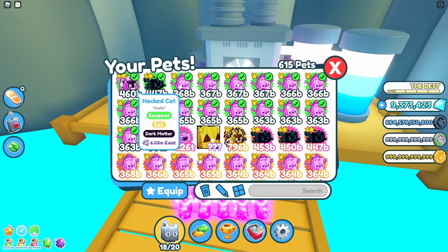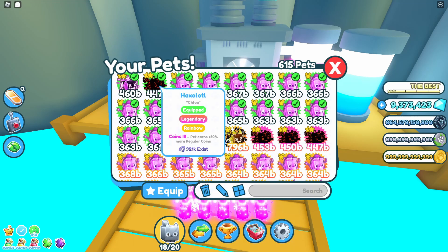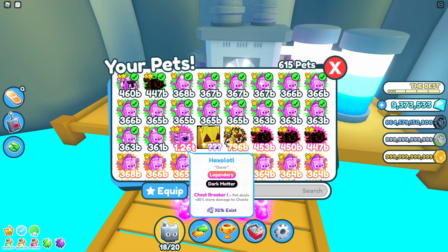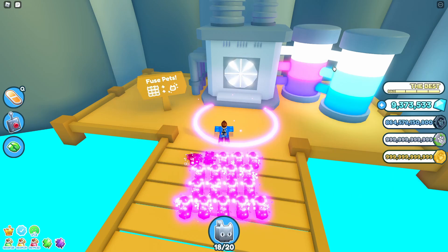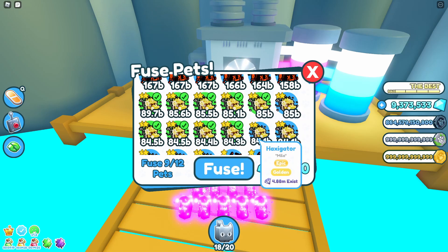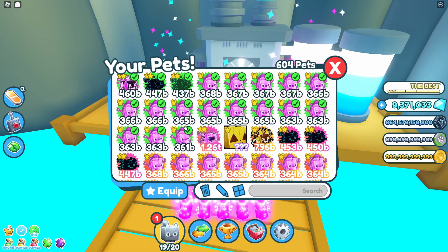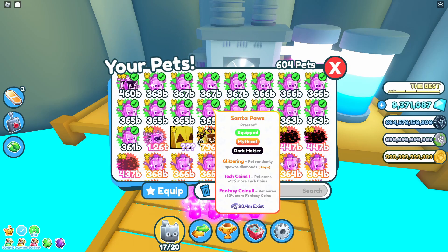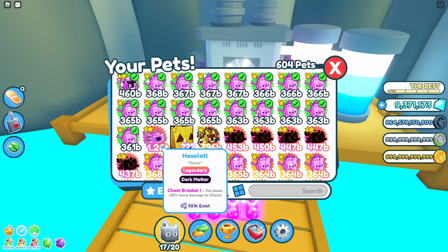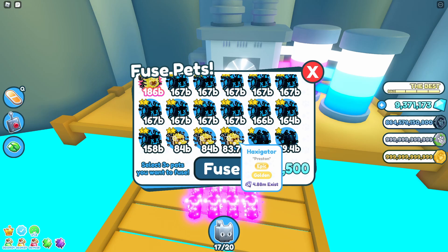If you do get the golden haxigators and combine 12, you get the legendary rainbow haxolotl — I've confirmed this multiple times now. I've got five rainbow haxolotls at the moment. I need just one more to get six, and then I can combine them and get a pet around the 1.2 trillion mark. I haven't tried combining rainbow haxolotls yet, but I don't think we're going to get anything decent from the seven I have. I'm going to try and get more haxolotls into rainbow formation and do a follow-up video showing what you get if you combine 12 rainbows.